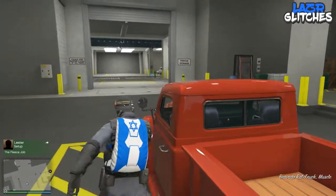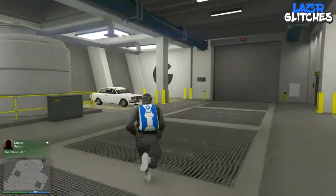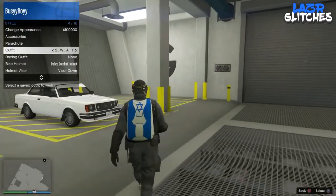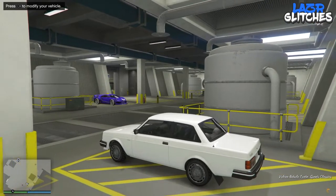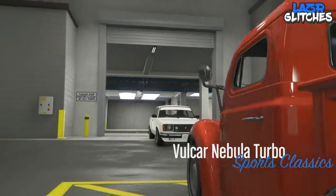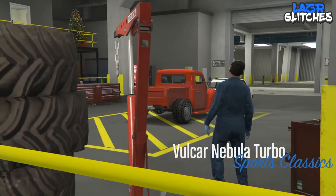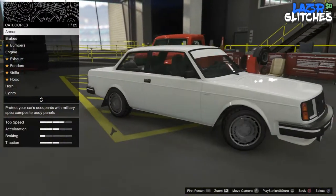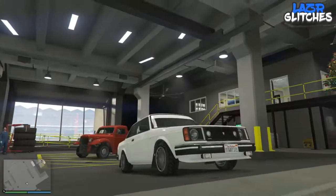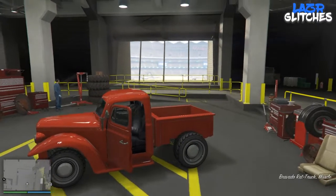Now head over to the vehicle you're putting the modifications onto and click right on the d-pad to modify it. After that, exit the vehicle by clicking circle or B, get in the rat truck, and send the rat truck back to storage.